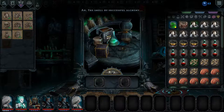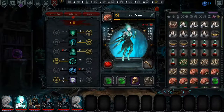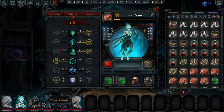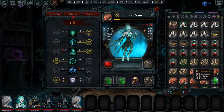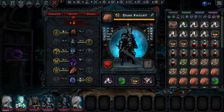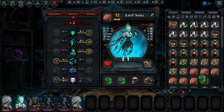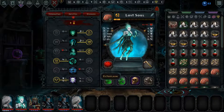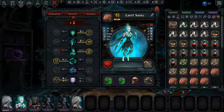The smell of successful alchemy. Plus 2 resistance, plus 2 initiative, plus 6 evasion. I think you want the evasion. And you want the resistance as well. The dark knight wants the resistance too — I think I'm going to give it to her.